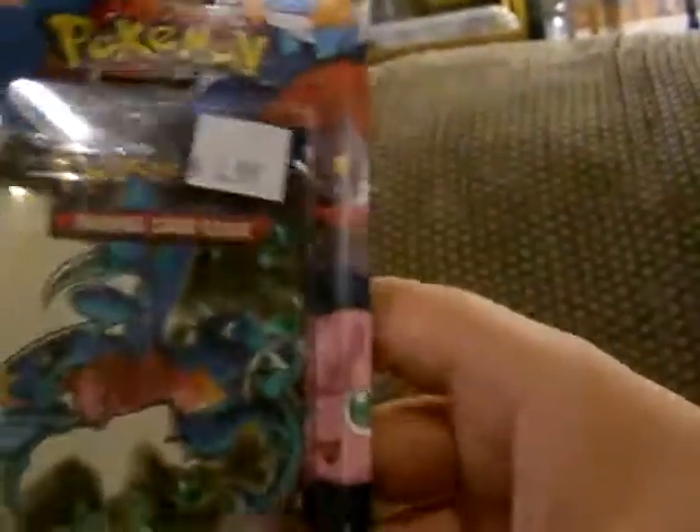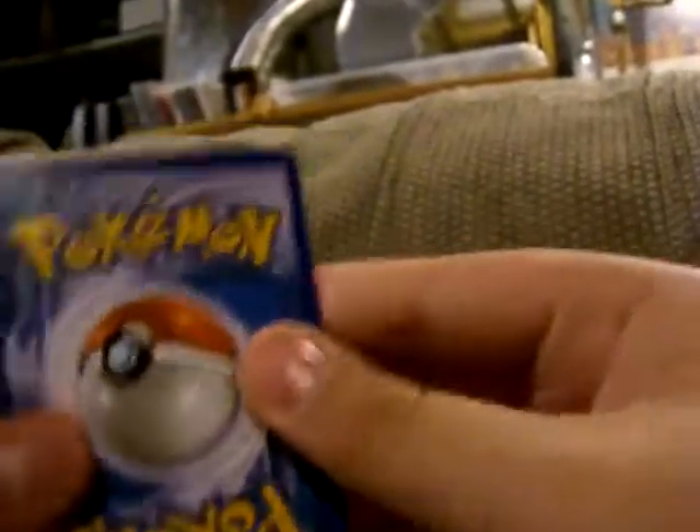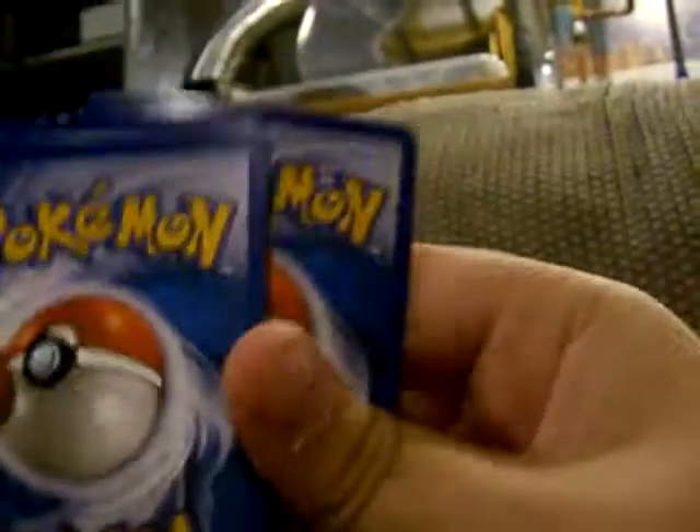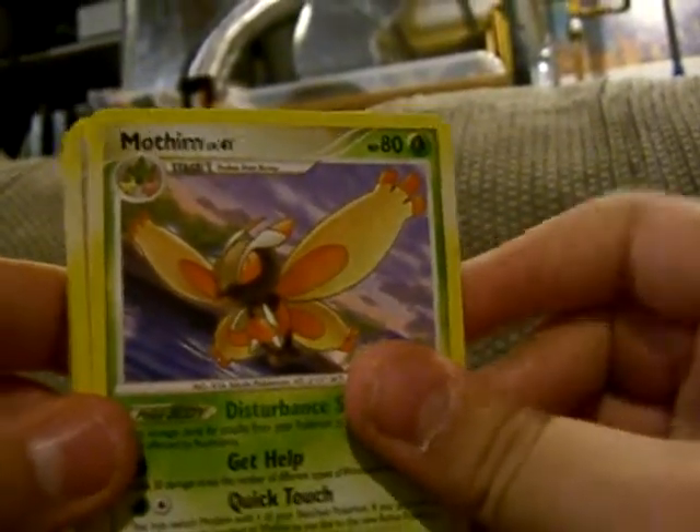I've never really opened these packs, but I guess I'm doing it now — that's really cool. Okay, how am I going to open this one? There we go. So here we've got this one. Still can't remember what he's called — Garchomp? Yeah, Garchomp. Those last two are going to be our holo and our rare. Mothim. Staravia.